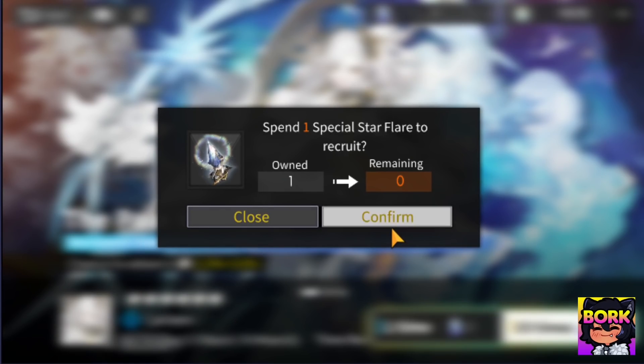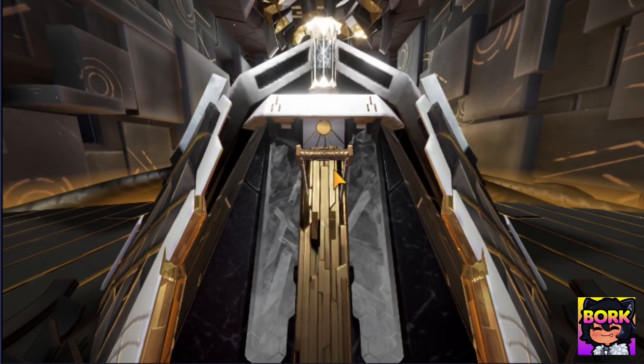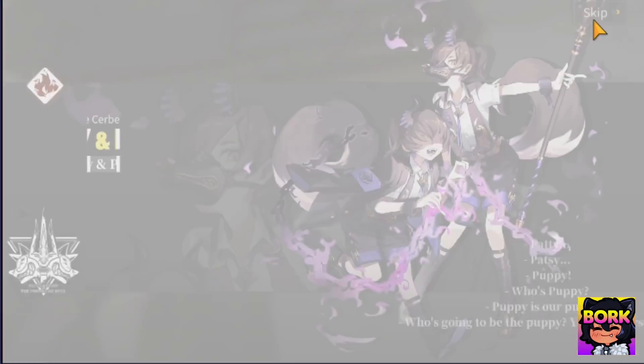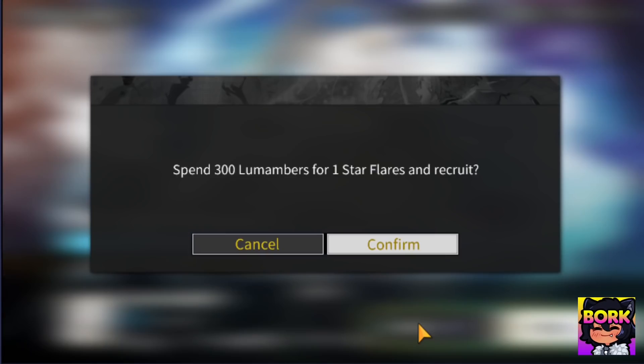Let's go ahead and do our first multi right here and see what we're going to be getting. Oh, is this a 5 star right off the bat? I think a 5 star has to be yellow, so this should be a 4 star of some sort. I think this is Patti and the other Chica, those two.